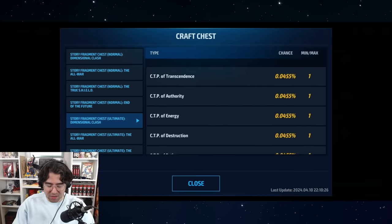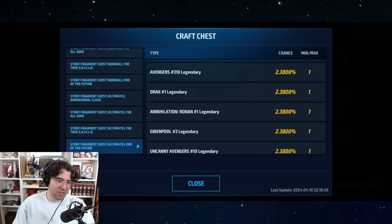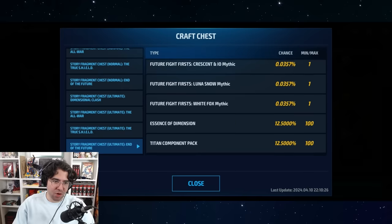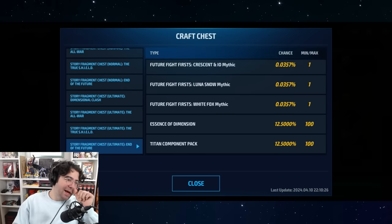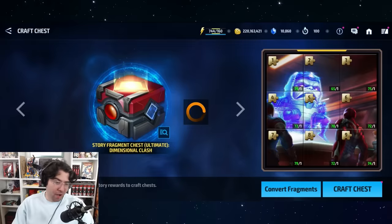Even the advanced ticket is about nine times higher than getting a CTP. By far, CTPs are the hardest thing to get here. You can also see for Future Ends Here that the P cards are quite rare — 0.357% chance.